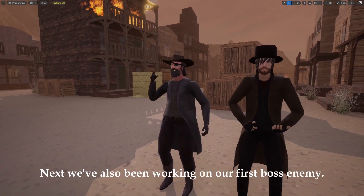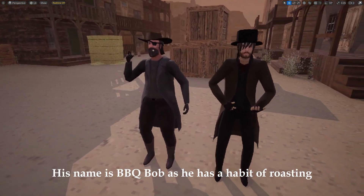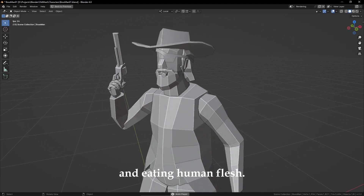Next, we've also been working on our first boss enemy. His name is Barbecue Bob, as he has a habit of roasting and eating human flesh.